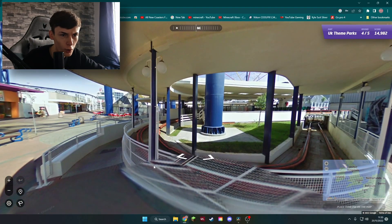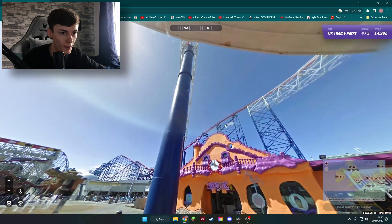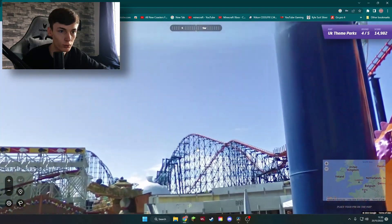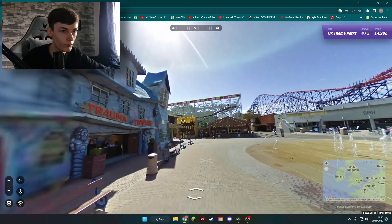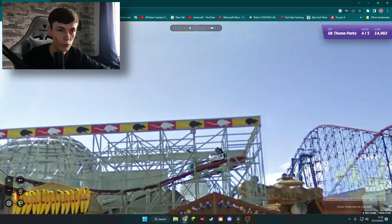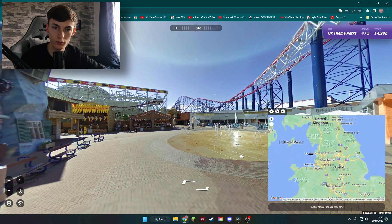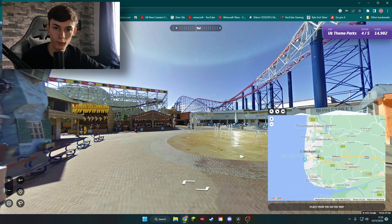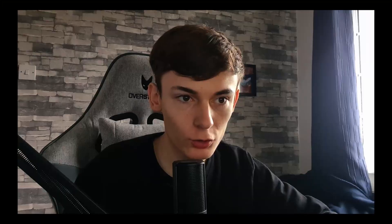We've got a wooden coaster here. We've got a huge Arrow Dynamics hyper coaster going straight above us. And we've got the Wild Mouse. This must be an old picture, so this must lead to one place — and that is, of course, the Blackpool Pleasure Beach. I think we're there.